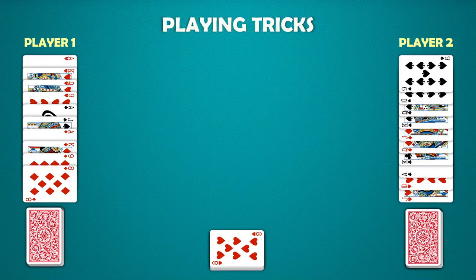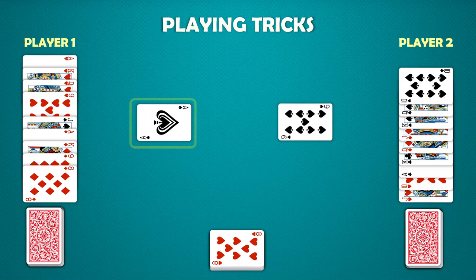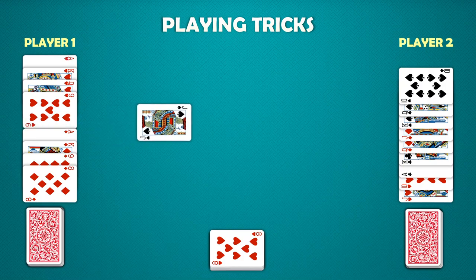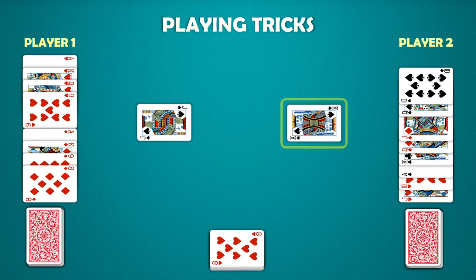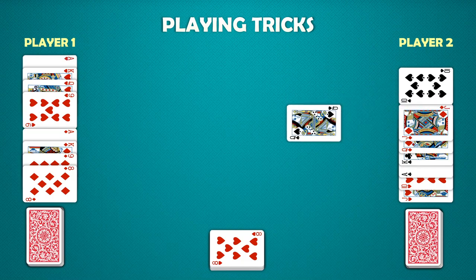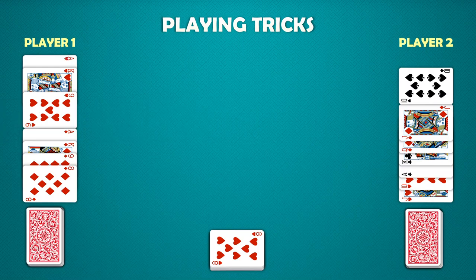Play begins with the non-dealer leading the first trick. Player one leads with the ace of spades. Player two follows suit with the nine of spades. Player one wins the trick with the highest card of the lead suit. The winner of the trick leads the next trick. Player one leads the next trick with the jack of spades. Player two wins the trick by playing the king of spades. Player two leads the next trick with the queen of spades. Player one cannot follow suit and can play any card from their hand.